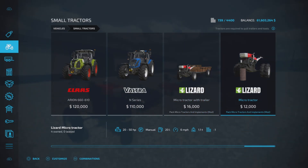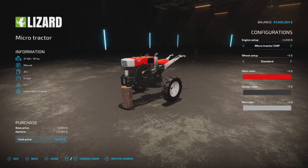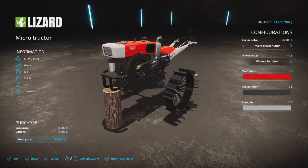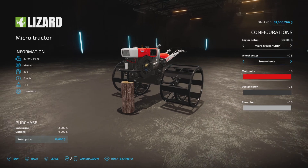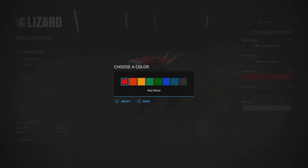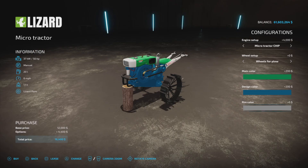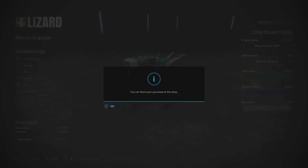The Micro Tractor itself is $12,000, up to 50 horsepower, 20 liters of fuel, 6 miles per hour — that's four slots. You can get 20 horsepower or 50 for an extra four grand. Wheel options include standard twin wheels for plow and iron wheels. Rim color does not change when using iron wheels. Same color options here — let's make it green with iron wheels.